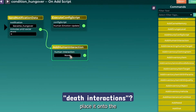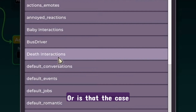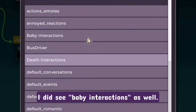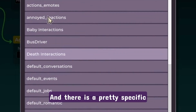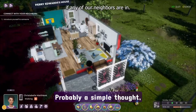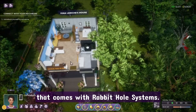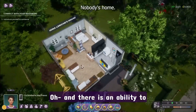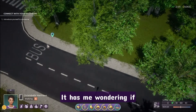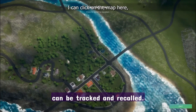Did anyone else notice the death interactions? Was it just a rumor that they weren't going to be including things like death in this game, or is that the case for Paralives? Leave a comment if you know. As they've already been working on the younger life stages, I did see baby interactions as well. And there is a pretty specific bus driver interaction, which made me ponder about how public transit works — probably a simple thought, but it comes from being used to workarounds with rabbit hole systems. And there's an ability to add a game memory, which has me wondering if beyond just individual human memories, larger-scale events can be tracked and recalled.